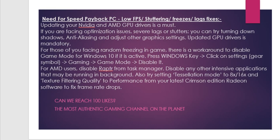For AMD users, disable Raptr from Task Manager and disable any other intensive applications running in the background. Also try setting the texture filtering quality mode to 8x or 16x in the latest Radeon software to fix frame rate drops. This covers fixes for both Nvidia and AMD graphics card users.